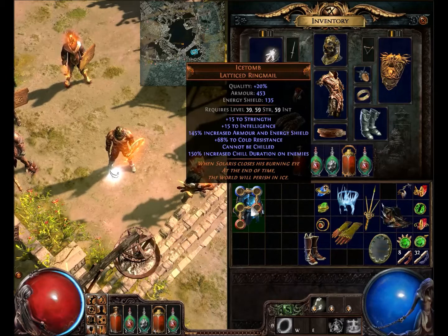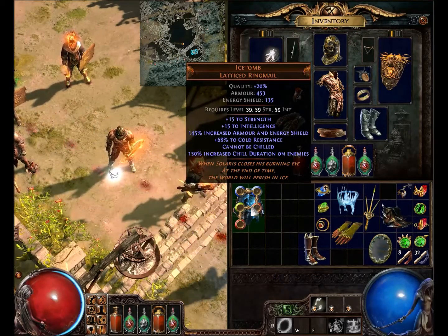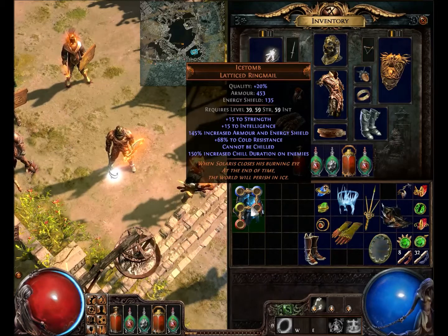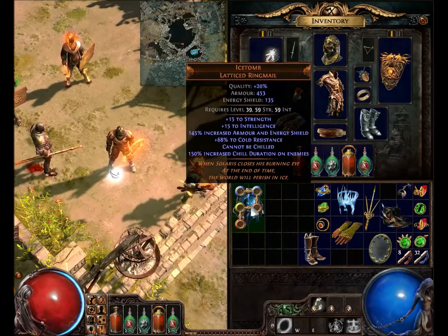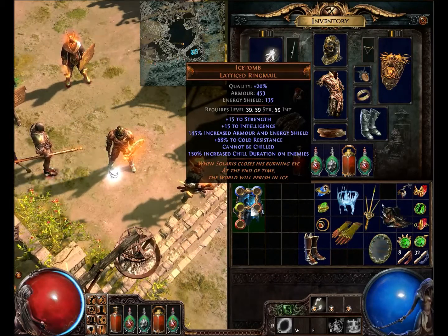The mods are: 15 to Strength, 15 to Intelligence, 145% increased armor and energy shield, 68% to Cold Resistance, cannot be chilled, and 150% increased chill duration on enemies. Most of this ties in with the lore.